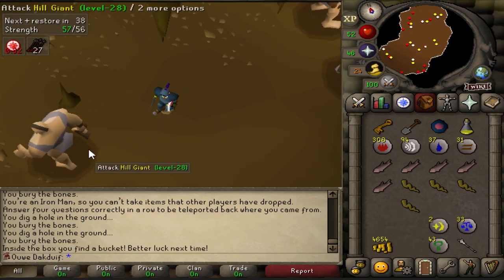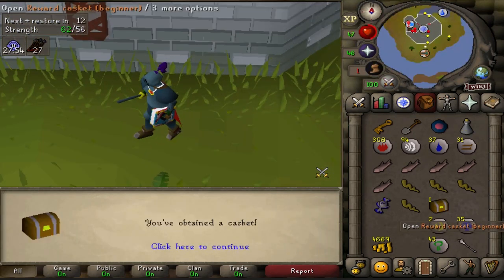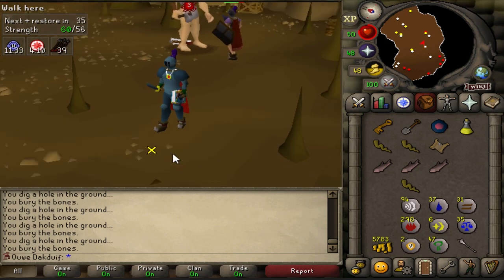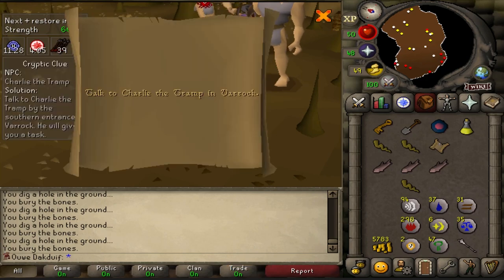Well, let's hope we can get another one soon. I've killed like 183 hill giants since I came back here and unfortunately no giant key yet. But once again we got a clue so of course we're gonna do that.